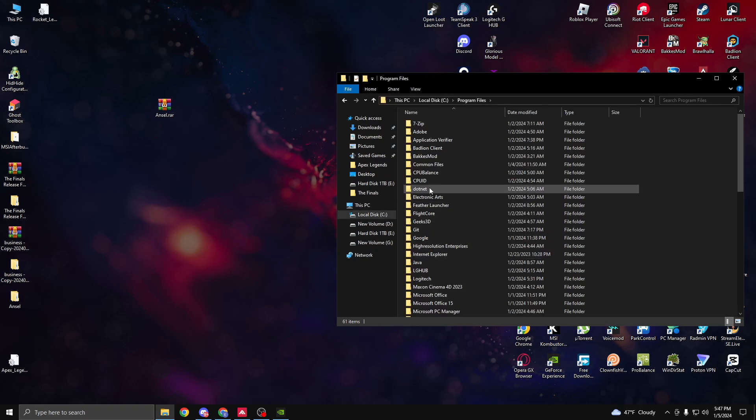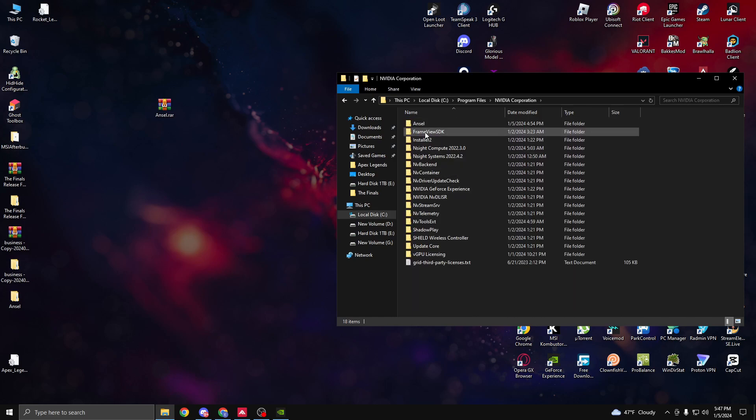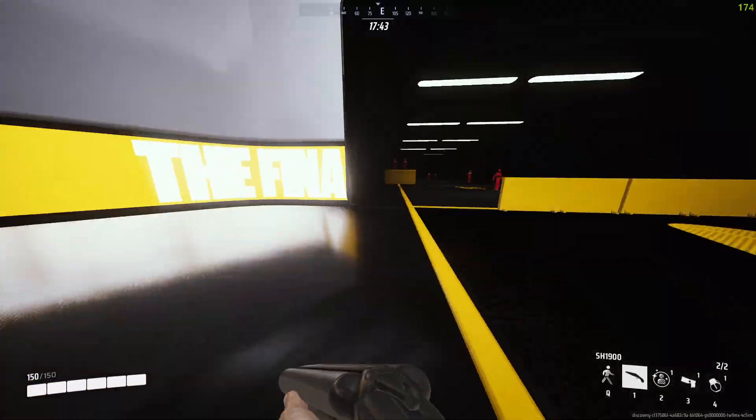Go to Program Files, press N to find Nvidia Corporation, and paste this file there. I already have it so I don't need to. After that, just get in game.